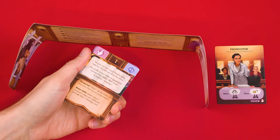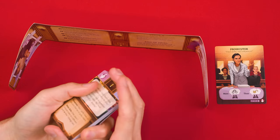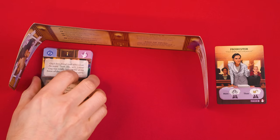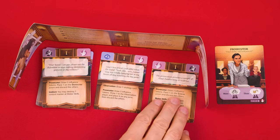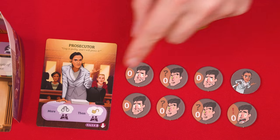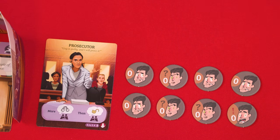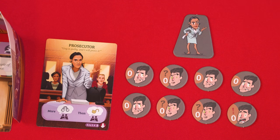The prosecutor now finds the cards that make up the stage one trial deck, which will show a number one here at the top. They shuffle this deck and then set it with this side face up behind their screen, dealing two cards from the top of it and placing them to the right. There's also a stage two deck, but set that off to the side for now. They also set these eight dark gray tokens beside their board where everyone can see them, with the numbered sides face up. And beside that, they can keep this token showing a cartoon version of the prosecutor.